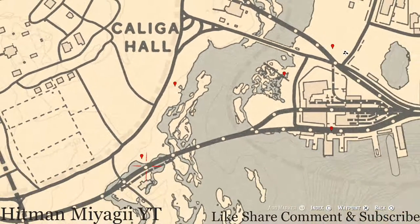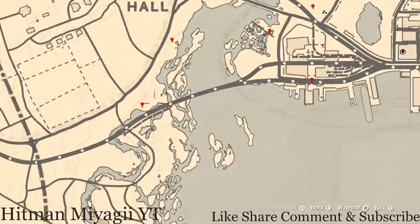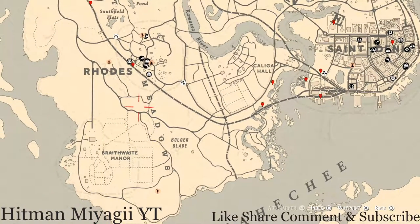Let's go to our next marker, which is the Cardinal Flower that spawns over here in this area each and every day. This helps me personally indicate exactly what cycle the flowers are on by its location, and today is cycle three.